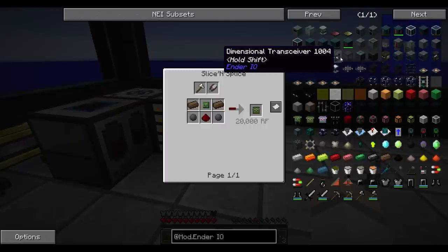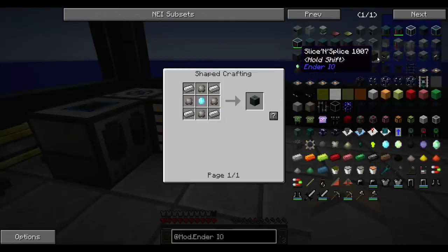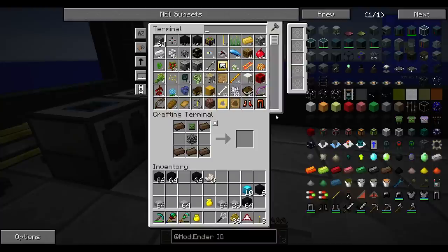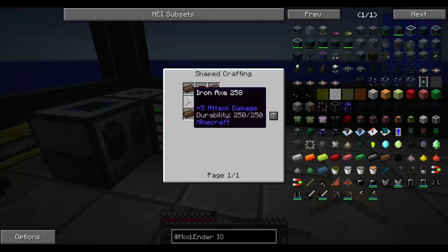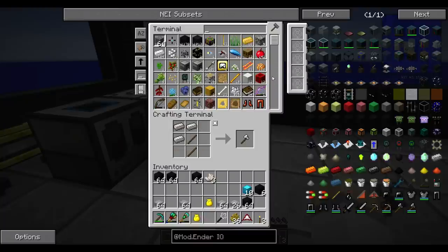We'd rather not search for it so we can just keep this up. Travel anchor - huh. I remember, that's something. Not bad. Where was that again? Slice and splice. We need to make one of these. And I thought we had one of these. What is the thing called when you shear?